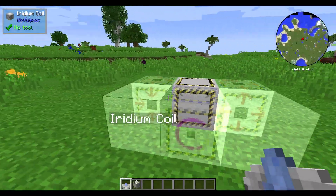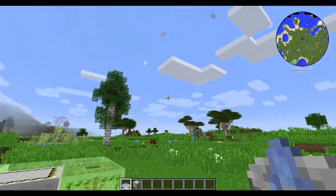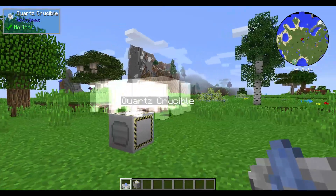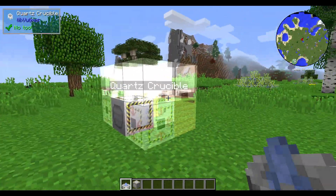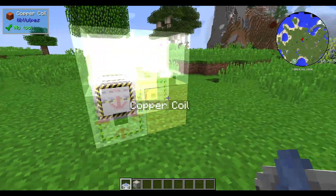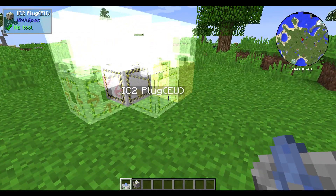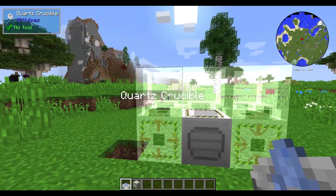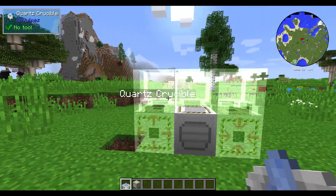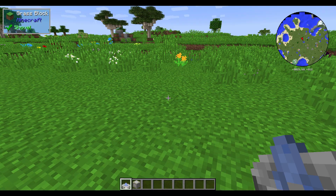Here you can see all the different things you need to build. If you hold shift and scroll while you have the holo projector in your hand, it will scroll through the different layers of the multi-block — in this case just two layers. Here you can see the finished product. If you ever want to see what's behind a block, you can simply break them to get better access, because some of these multi-blocks are really big. All you have to do is fill in the missing blocks and you'll have yourself a nice multi-block.